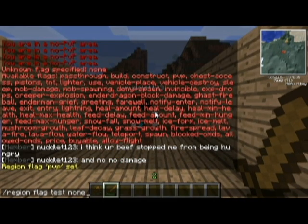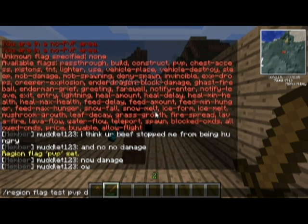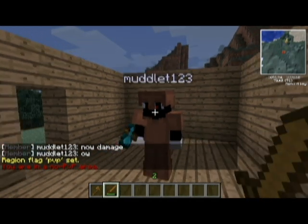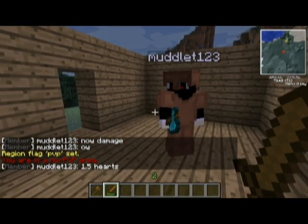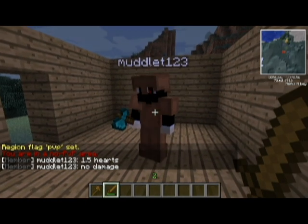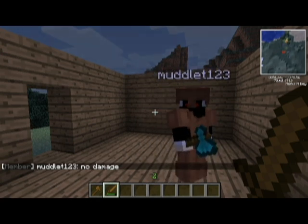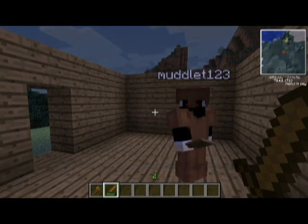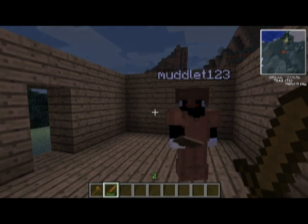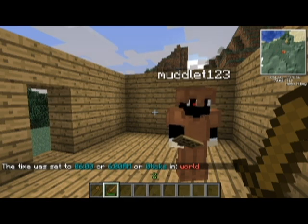But if you do region flag test pvp deny, then it doesn't work — no PVP. So as long as it's within your region, you can set it to PVP deny so people won't come to your house and PVP there. You might want to set it to deny so players can just run into their house and be safe and won't get PVP'd.